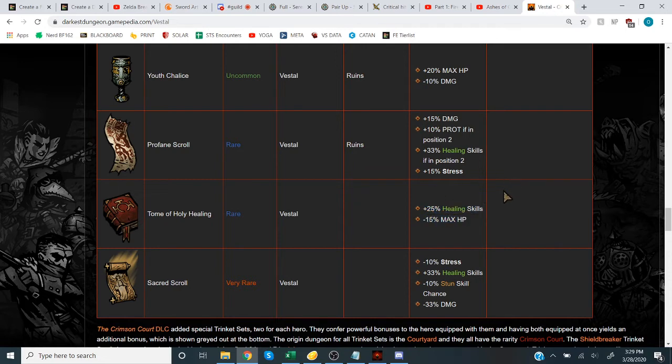Her second rare trinket is Tome of Holy Healing: plus 25% healing skills at the cost of 15% max HP reduction on the Vestal. Buffing healing skills on a Vestal is game-breakingly strong. One of her AoE heals, when buffed, effectively impacts four individual heals at once. The Vestal can go from healing piddly amounts to keeping your team at full health for an entire dungeon. This is one of the strongest rare class trinkets in the game and one of the most pivotal trinkets for a Vestal to obtain.